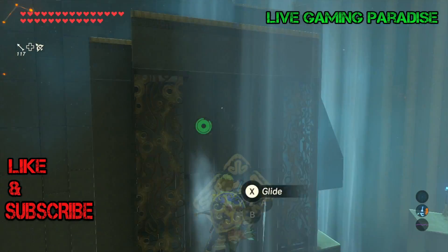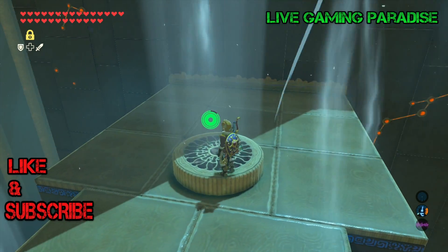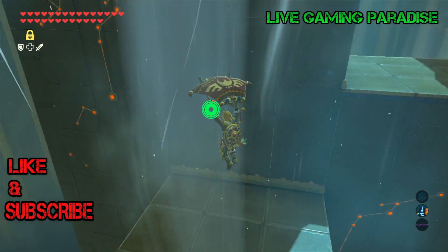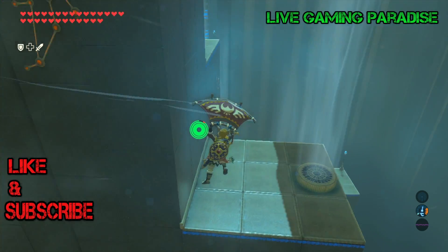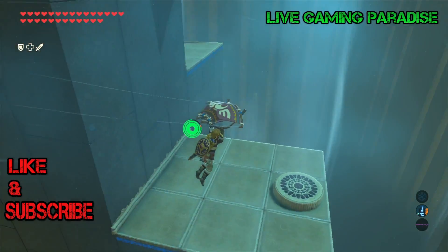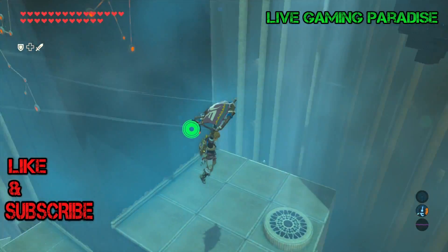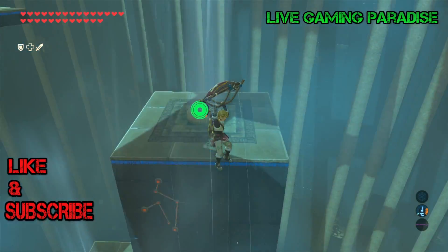Now you'll be able to go up. Make your way to the first platform, use the fans, and go all the way around the spinning structure and you should get to the top. If you missed any, you're not going to be able to get up to the top, so you'll need to do all four fans.